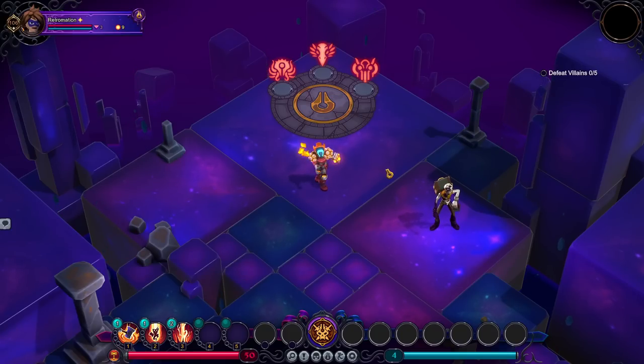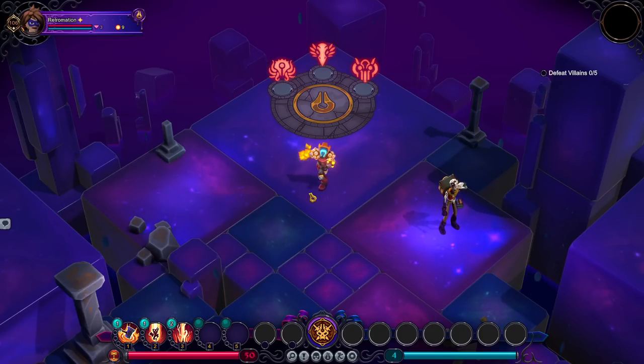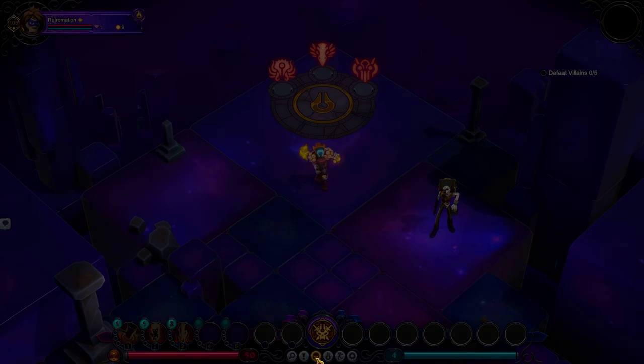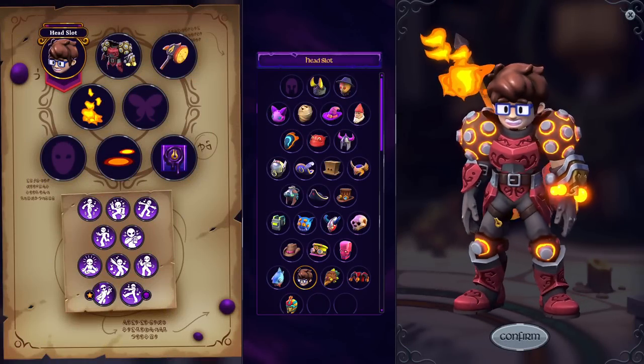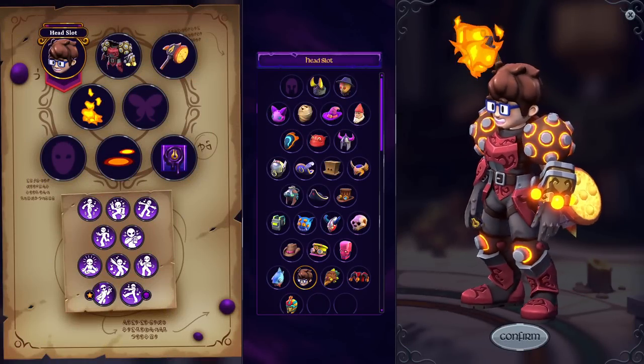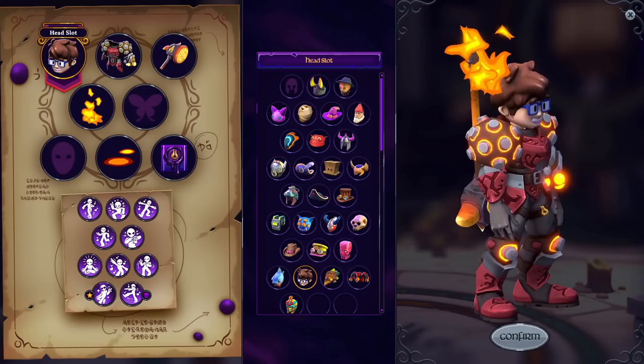Hello everybody and welcome or welcome back to Inkbound, the turn-based tactics roguelike from the creators of Monster Train that I'm excited to be back to here today. Extra excited because there is a new thing added to the game — a brand new Retromation cosmetic hat. Very, very cool.